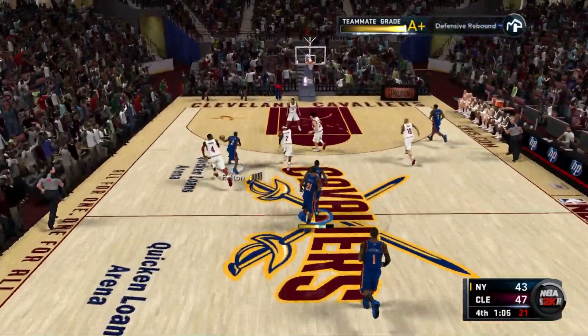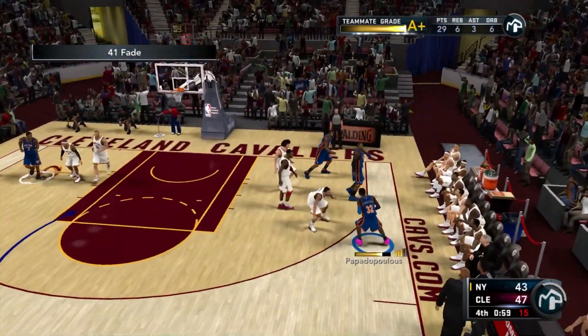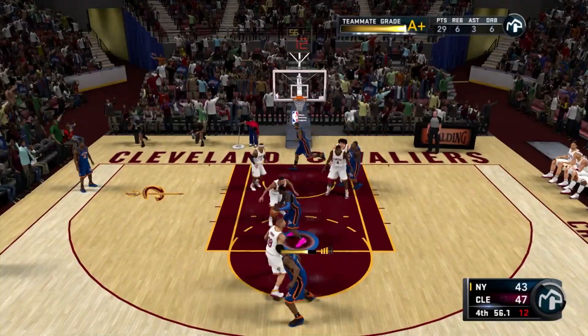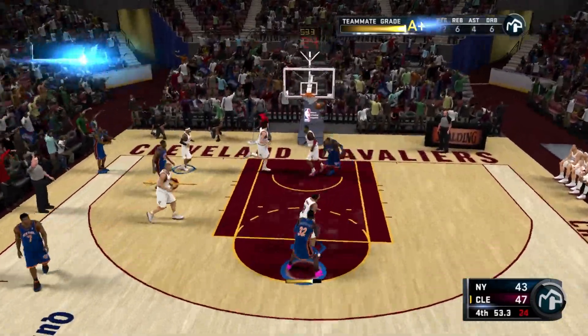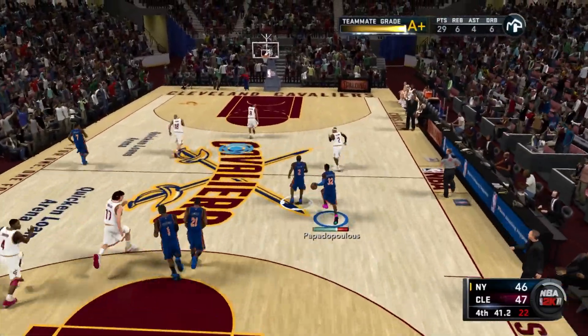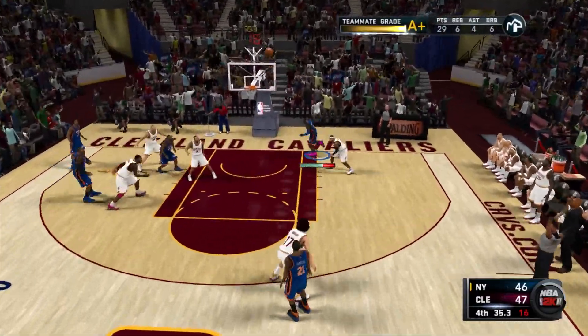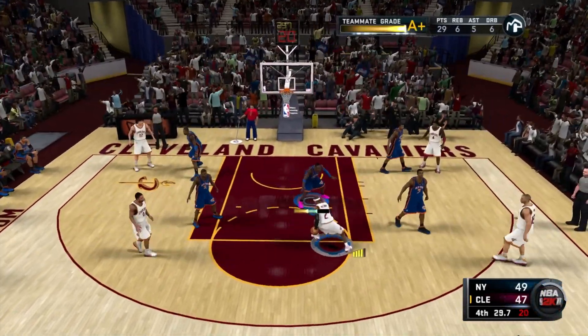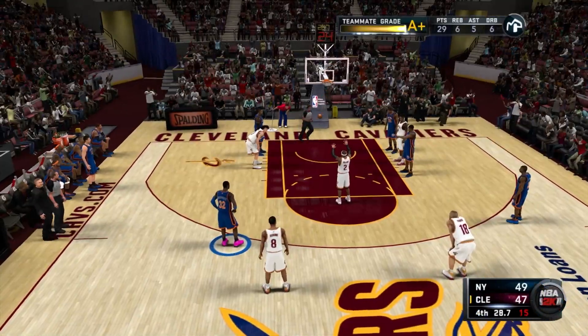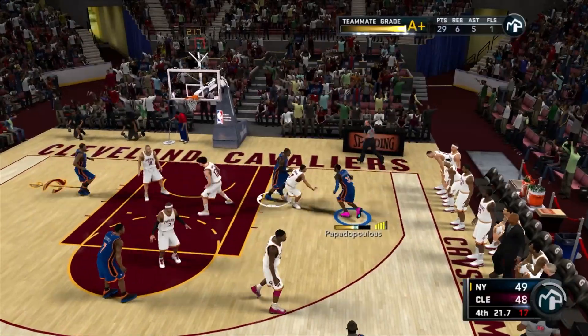We hit Raymond Felton. Raymond Felton hits me back, then we hit Raymond Felton again — that guy's a sniper, gets it to go. Amar'e with the block. 45 seconds left, one-point game. We're dribbling fast — Wilson Chandler gets it to go, now we lead by two. Mo Williams goes into the paint, I foul him, he makes the first — one-point game — but misses the second.